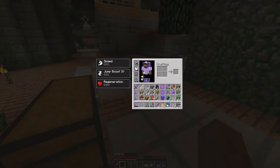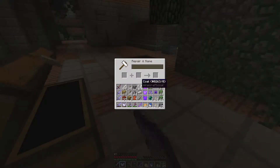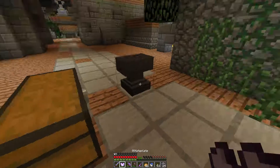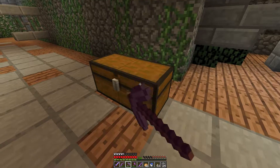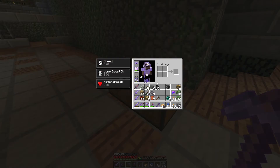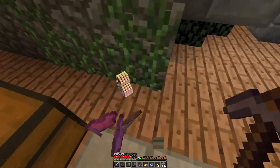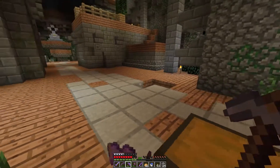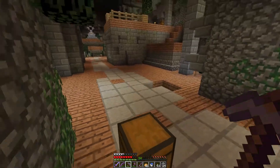We've got a slightly damaged anvil here. We've got the piece of iron. I guess we'll get rid of all this — there's no leggings in here, so we'll have to make some. I mean, that's what I get for choosing such a stupid place to put the chest — and also for not looking.